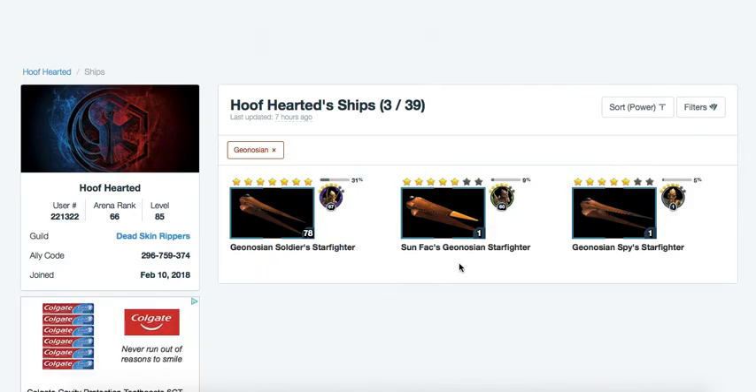There's another option: the Geos. This will require gearing them up to gear 11 and 12. Your starting ships would include Houndstooth, Geonosian Soldier, then either Sun Fac or Geo Spy, with the other as a reinforcement. This is another great fleet — probably an improvement on what you have, since your current setup is part of an older meta. However, this is an intermediary fleet. The difference: with Xanadu Blood, you already have Cad Bane 7-star but not the ship 7-star. With the Geos, you have two ships not yet 7-star and all three characters not 7-star — that's a lot more characters to gear. So the Xanadu Blood option is probably the easier option at this point.